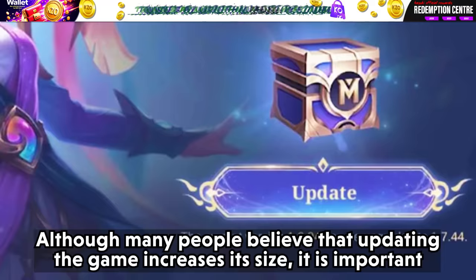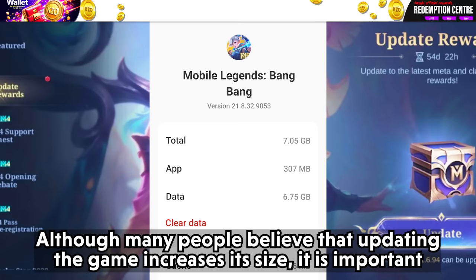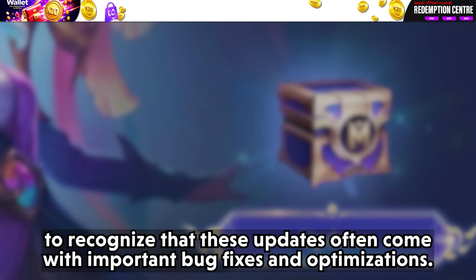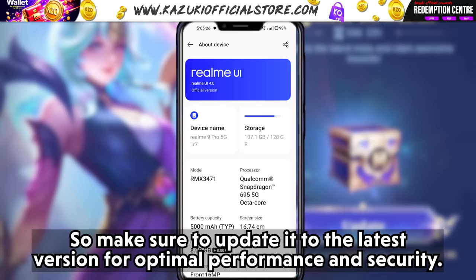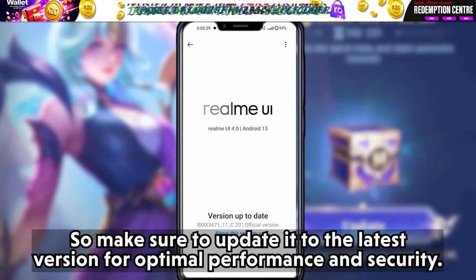Tip 7: Updates. Although many people believe that updating the game increases its size, these updates often come with important bug fixes and optimizations, so make sure to keep your game on the latest update. The same principle applies to your device — update it to the latest version for optimal performance and security.